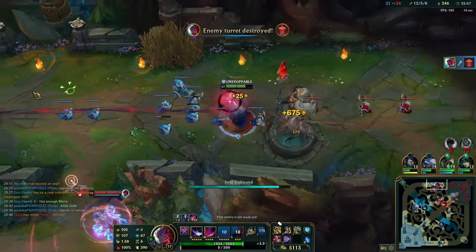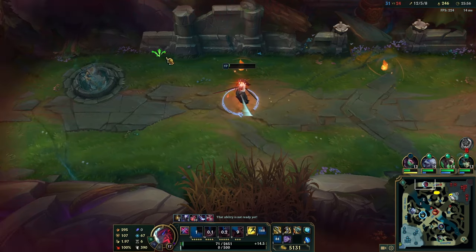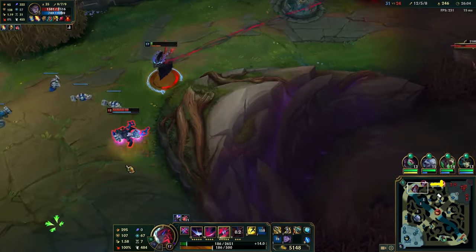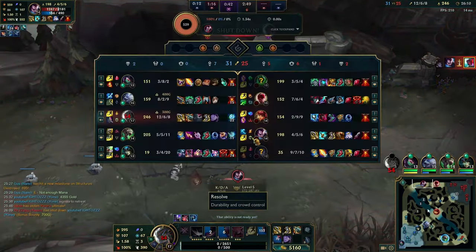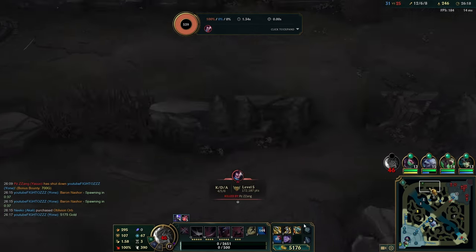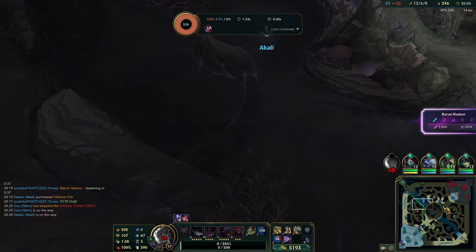We push the top wave in before our recall and even play for the local gold on the top tower — a little greedy. The main issue is I had blue trinket and should have placed it at that spot on the map. One entrance is covered by minions, one is covered by my ward, so that red bush path was the only one to worry about. The greed could have been okay with the blue trinket, but I got complacent, didn't place it, and died on 5,200 gold. Always recall on a thousand — this time we had 5K. Not ideal.